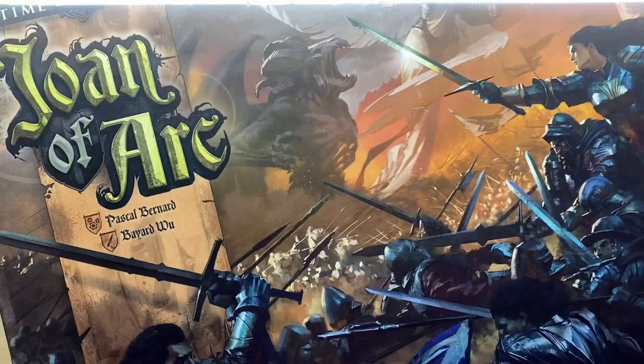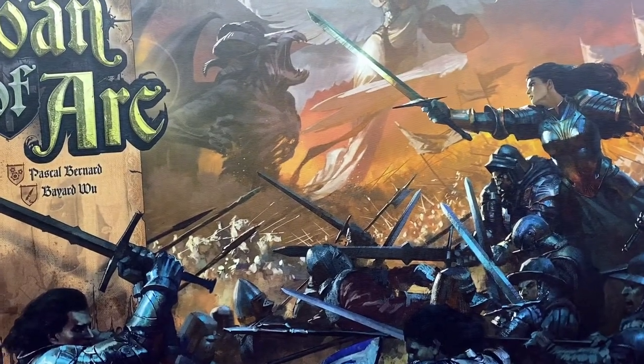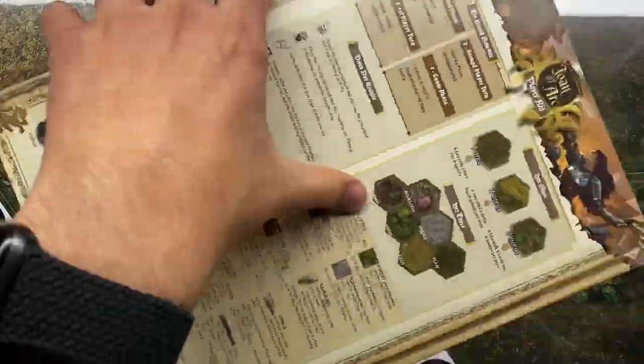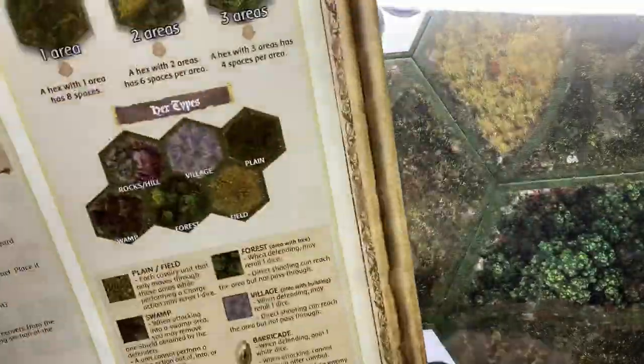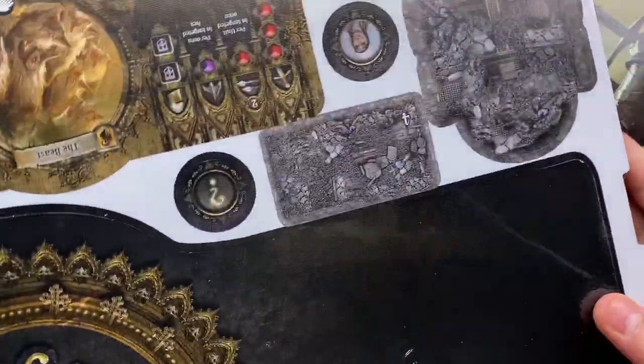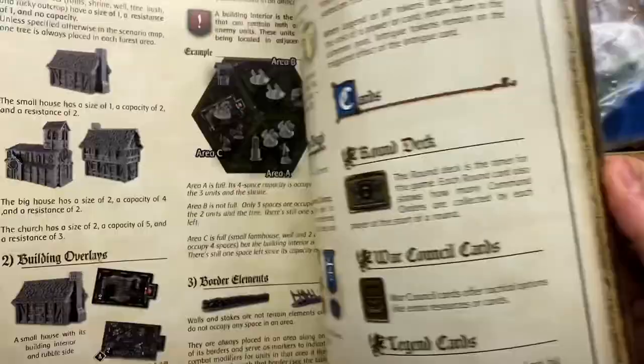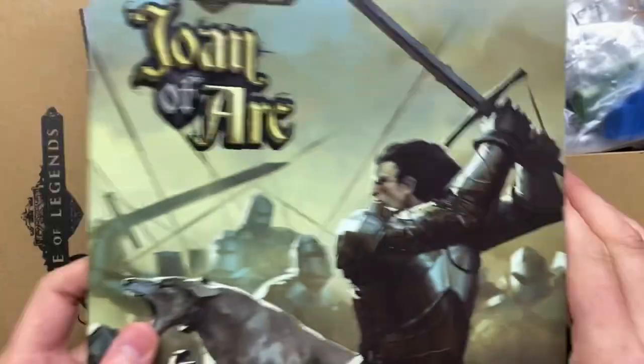Let's start with the main box right here. It's almost too big for my desk with the camera, but we'll still get into it. It's got a nice matte box - I always like that. Player aid right here - that's good, we'll look at that much later. Oh, I remember it had hexagons - I hadn't thought about that in a while. Big stack of cardboard, scenario book, rule book - a lot to go through there. And scenarios to play.